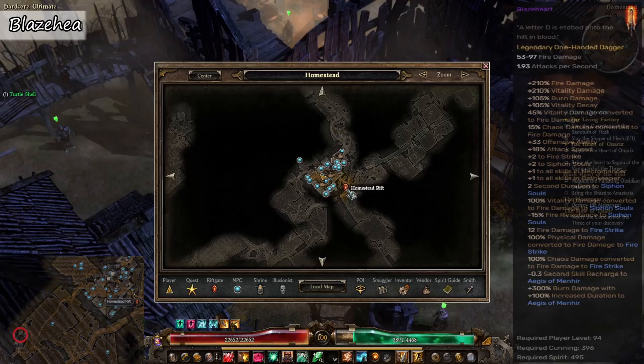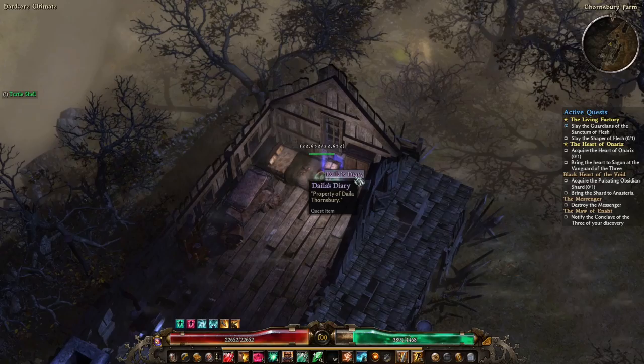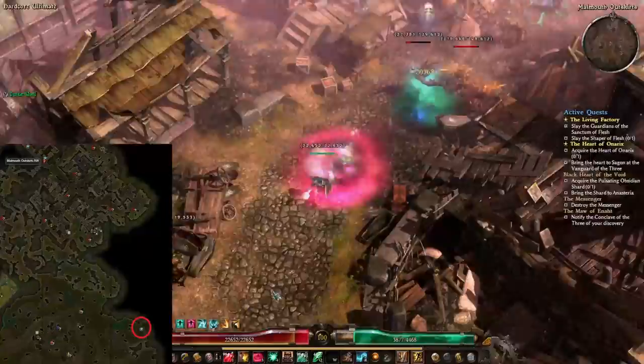Next up we have Blaze Heart, which is a legendary one-handed dagger. This item is available only with the Ashes of Malmouth expansion. To obtain this we need to do a couple of quests. The first thing we need to do is go and get the Diary of Daela Thornsbury in a house in Thornbury Farm in Act 3, which is located just west of Homestead. Once you get it, head back to Homestead and turn in the quest. Next we need to go to Mourndale in Act 6 and pick up the quest Family Matters, which is offered by Daela Thornsbury.